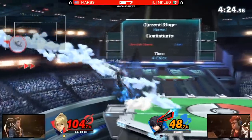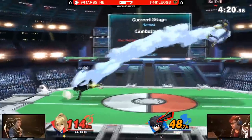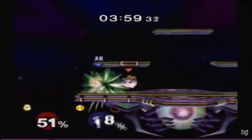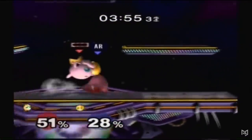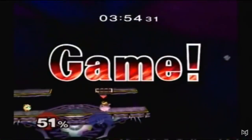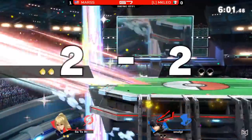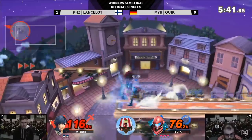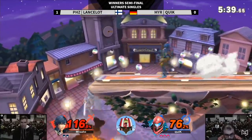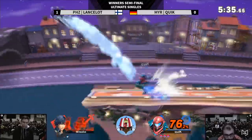In Smash 4, there was less room for reaction-based punishes because moves had less hit and shield stun. In Melee, there's much more room for reaction-based punishes because there are so many quick aggressive options. Ultimate is the game where Nintendo tried harder to reconcile elements of Melee and the newer Smash titles, resulting in a game with a lot more reaction-based punishes. For example, players can physically react to rolling, getting up, and get-up attacking from the ledge.